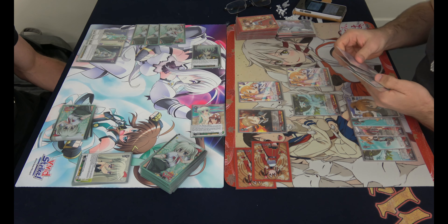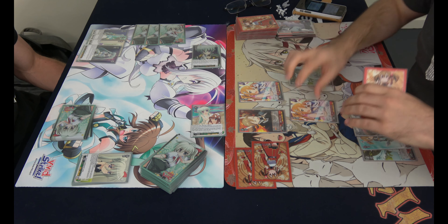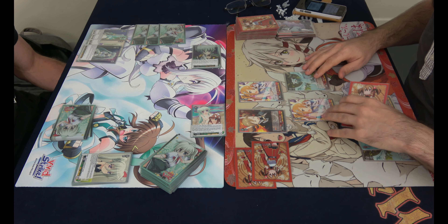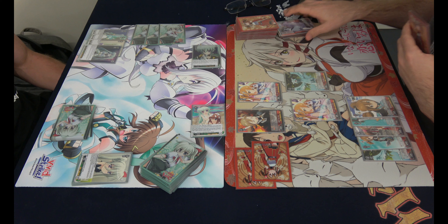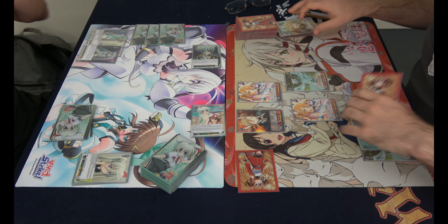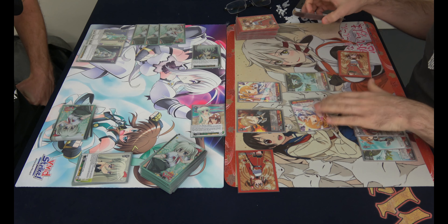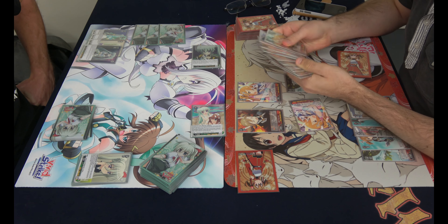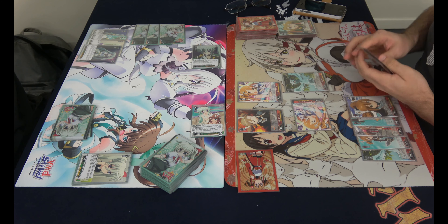I'll play that one straight. Move this forward because this is a 500 assist only to go in front. So I'm going to pay this cost, which is pay one and rest it. If this reverses its battle opponent, I'm going to salvage an Avatar Net, I believe. It's not for Silica, but it's fine.